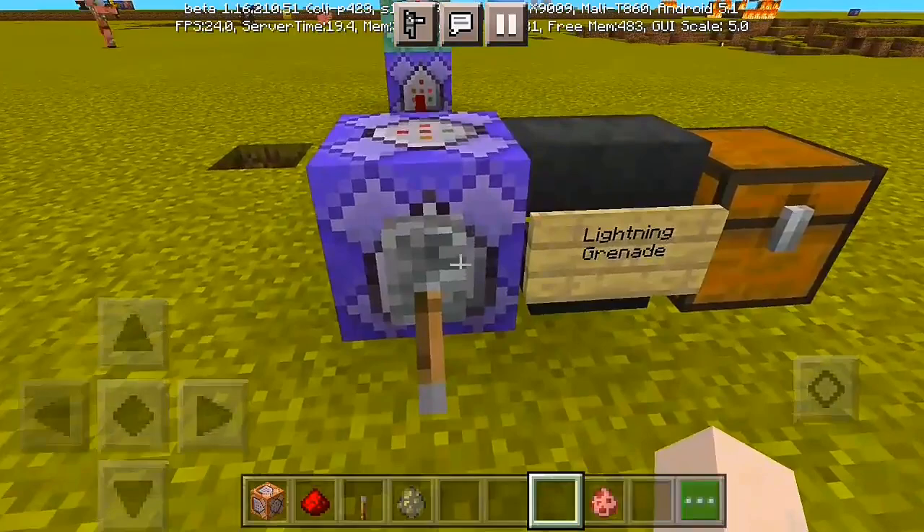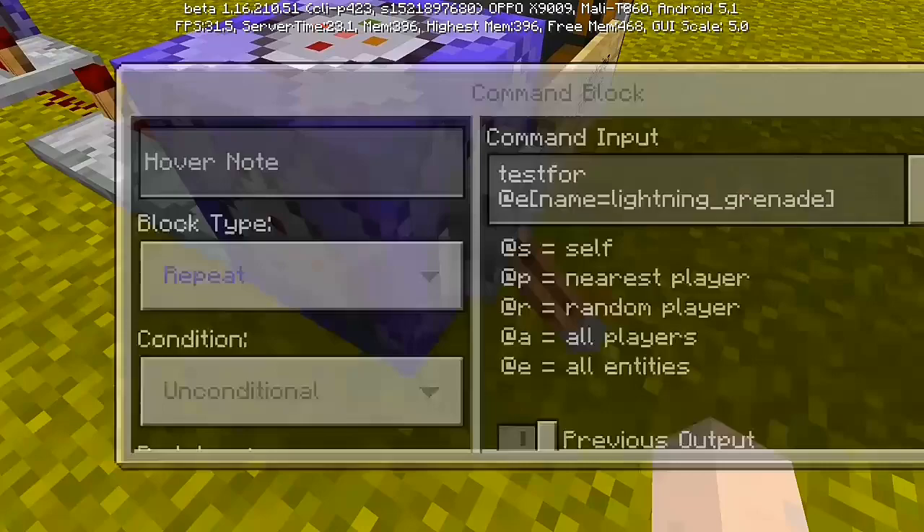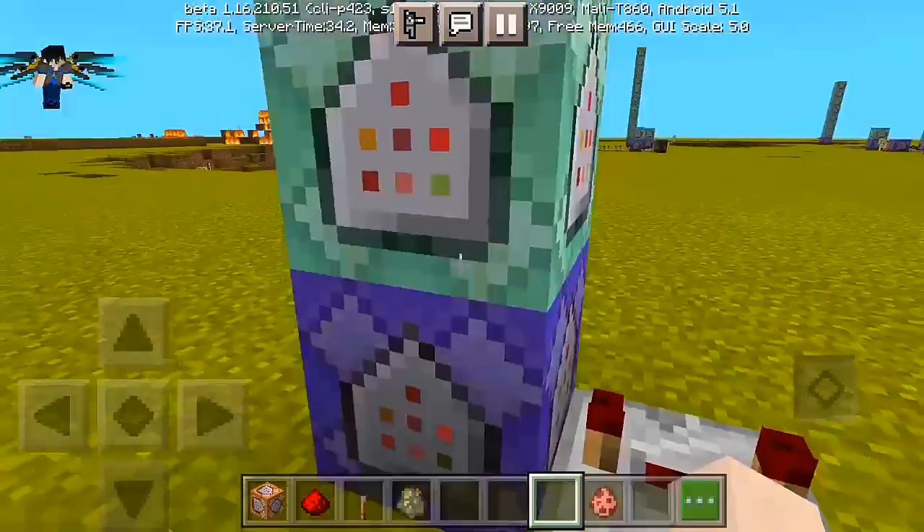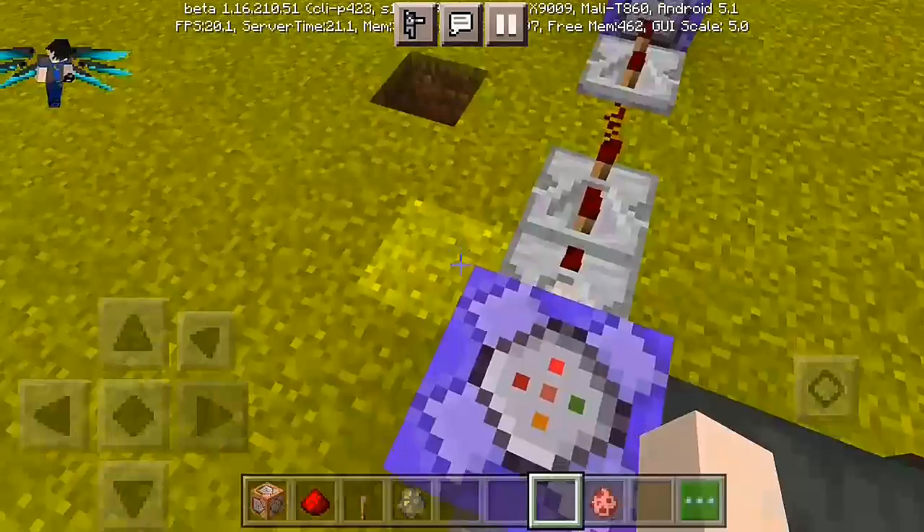Alright, now we're into it. We're going to put a command block down and point it out, then put a lever on it. Go ahead and place it and put the lever in. We're going to turn it off. You can also add a repeater - set it to maximum power delay. Add another redstone repeater, then stack one, two, three command blocks piled up. And there you go - you have your own Minecraft Lightning Grenade setup.